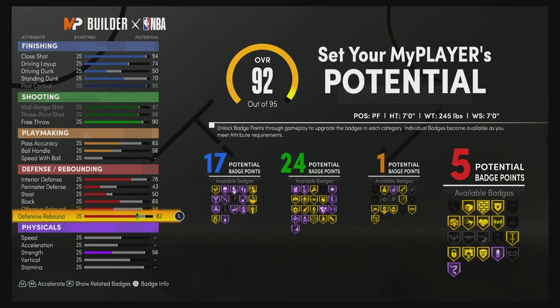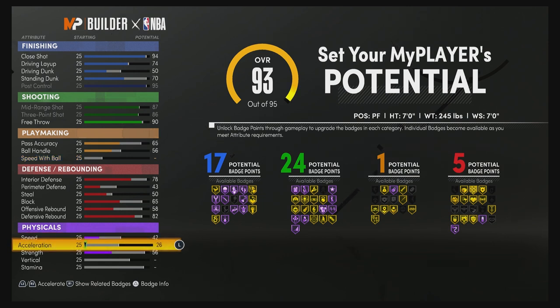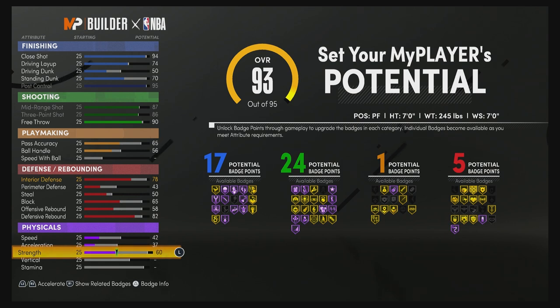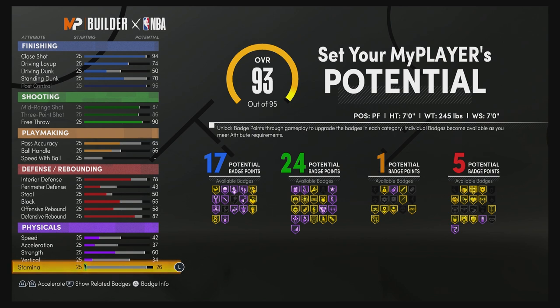So 17 finishing, 24 shooting, one playmaking, and five defensive rebounding badges — a total of 47 badges. For your physicals, bring your speed up to a 42, your acceleration up to a 37, your strength up to a 60, your vertical up to a 34, and spend the rest on stamina.